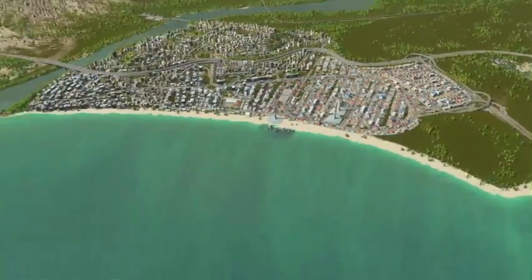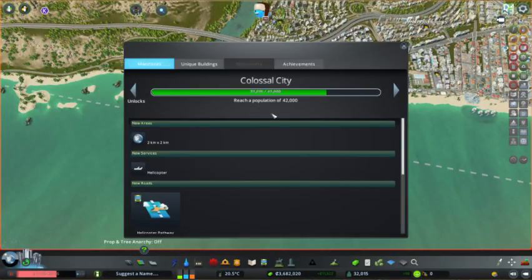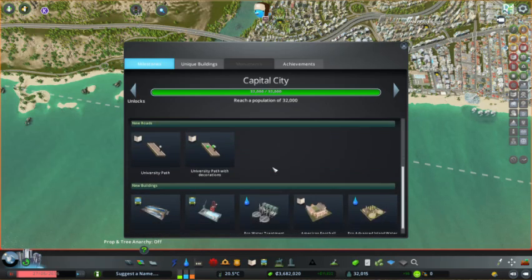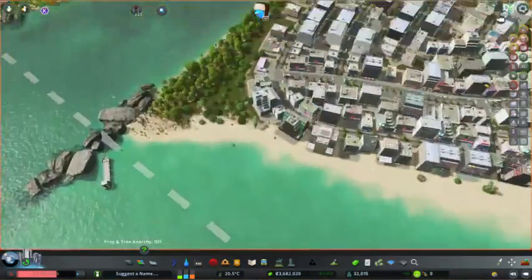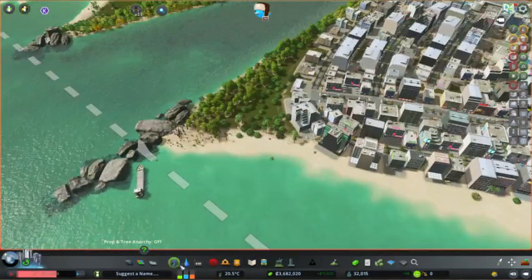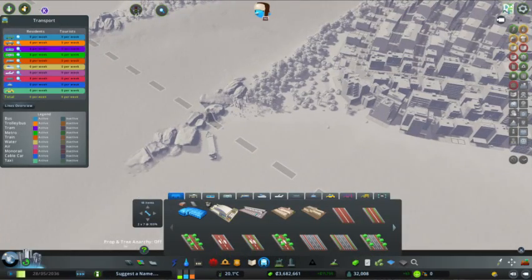We also managed to hit the milestone yesterday of 32,000, which means we get our harbors and things like that. So I think that's probably where we're actually going to start — just by dropping in a harbor here first. Let's get the game running.